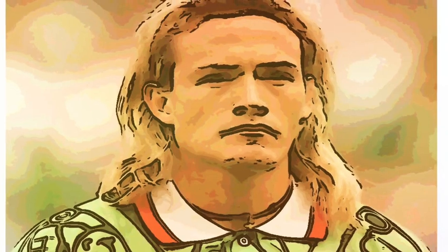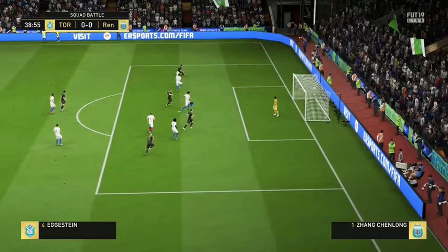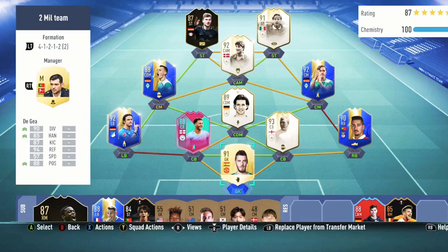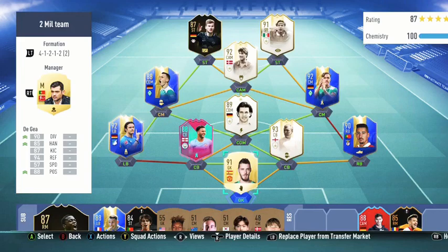Hey guys, and welcome to this Prime Moments player review of Luis Hernandez. Hernandez played on the right-hand side of the formation in the 4-1-2-1-2. Lardrop played really well here — he was like a can behind him and just feathers through balls for Hernandez and Werner to run on. And obviously Hernandez and Werner are rapid, so they both go on to those and score lots of goals for me.